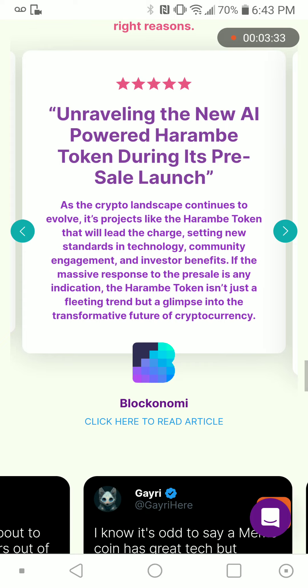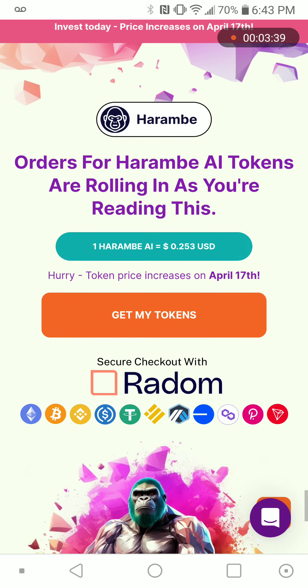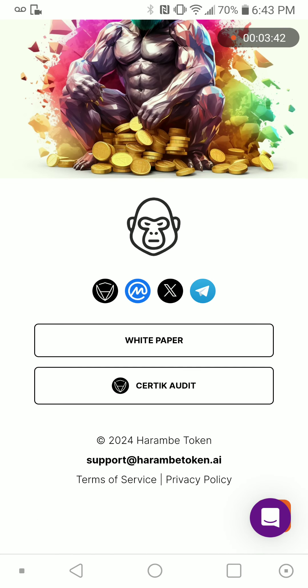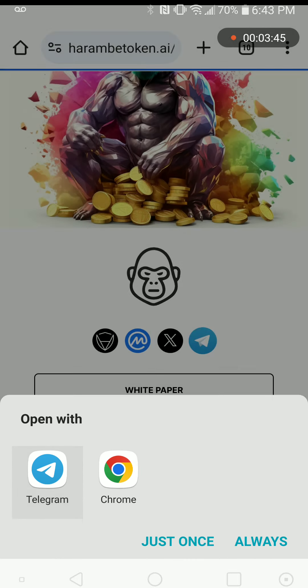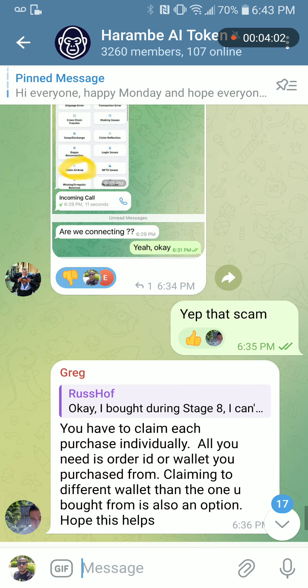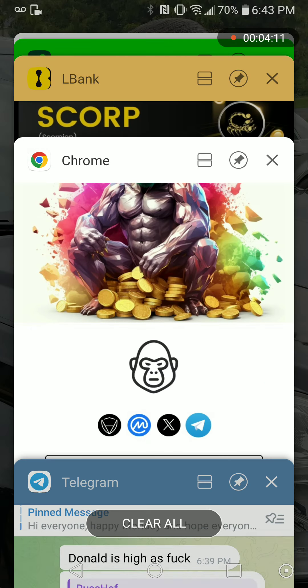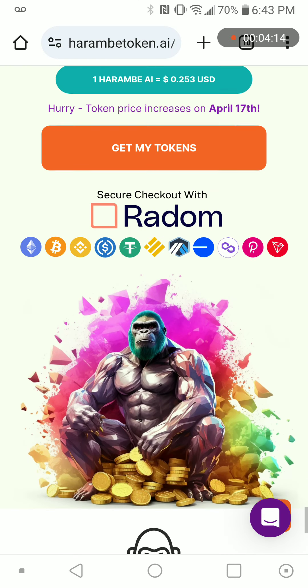If you want to make sure you're on the right side, you need to go to Telegram. You can see the Telegram community talking and answering questions. I always check on there.